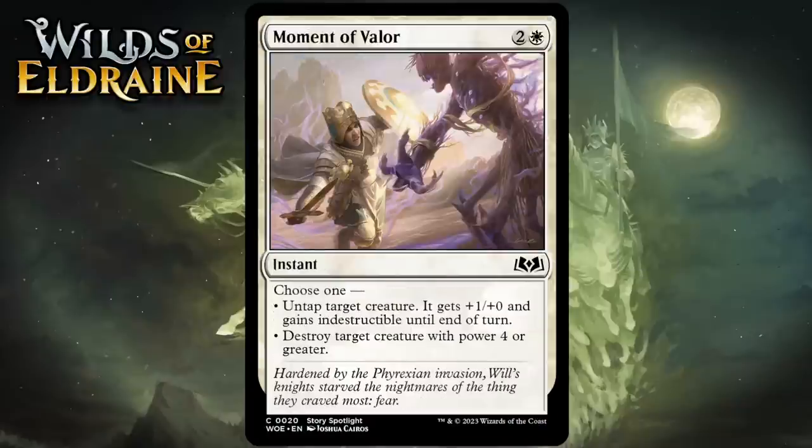Next up it's Moment of Valor, which for 2 generic and 1 white is a common instant. Choose one: untap target creature, it gets +1/+0 and gains indestructible until end of turn; or destroy target creature with power 4 or greater. Neither mode is very good on its own and probably wouldn't make the cut alone — it's just too expensive for a trick like this, and the removal mode can only kill large creatures. Individually both would probably be about a D. You staple two Ds together and you end up with a C- — the modality makes it actually playable.